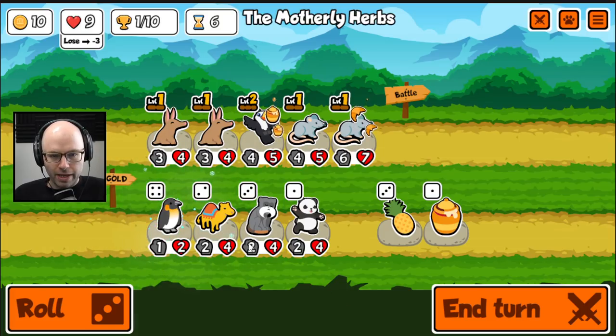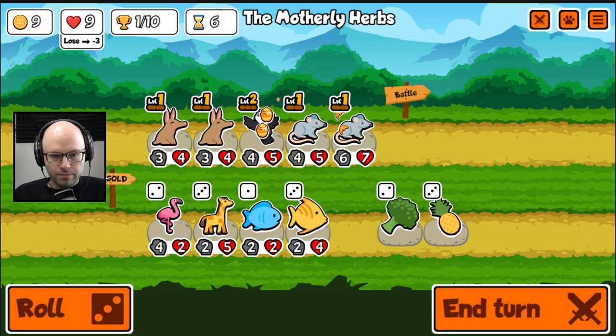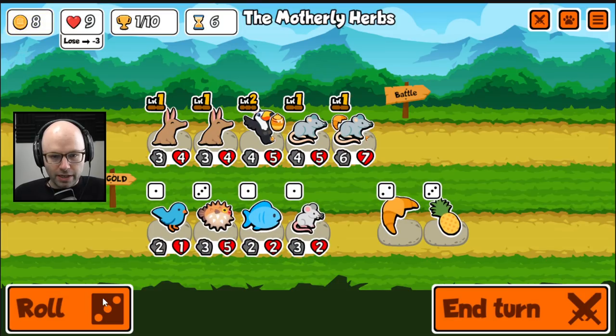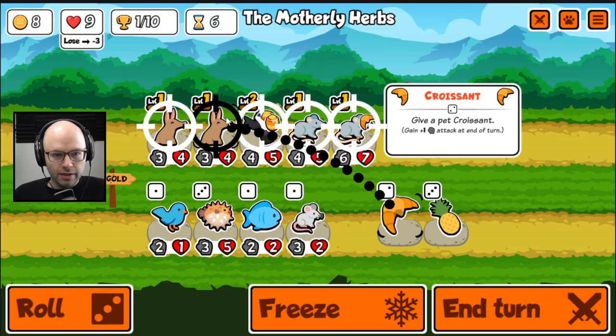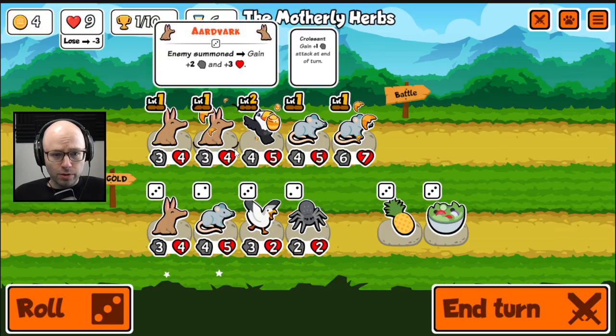For now, forget this penguin. We don't need a pineapple. We don't need any broccoli. Nobody really needs HP, honestly. I'm kind of looking for levels.